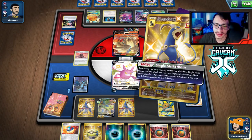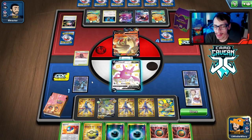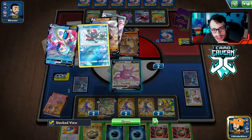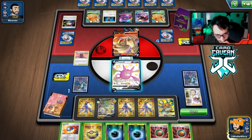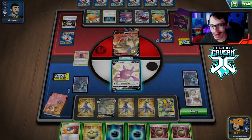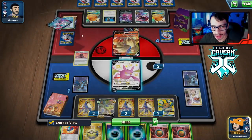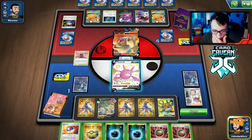I wish I played Pal Pad but I didn't expect to actually draw into them both. That's so unfortunate. We can just hope they don't have a Boss. We should probably just do Craigalanch now — but then we get knocked out. The only way they can currently kill me is with Tyranitar. Probably Nine Tails. We can hit it for 120 damage and finish off with Crobat.